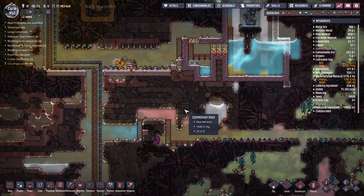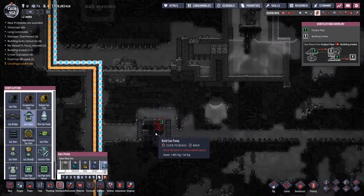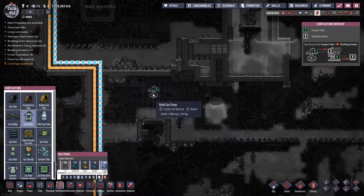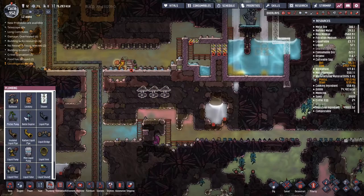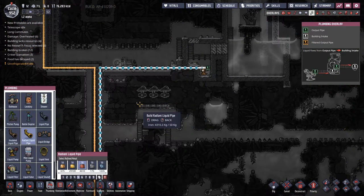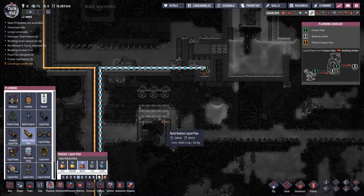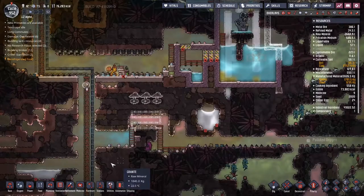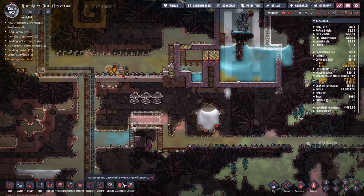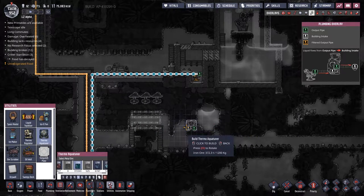I'm going to put three pumps — one exactly in line, and then the other two on either side. We're also going to have a plumbing line and a cooling radiator. We've built enough of these for them to be functional now.